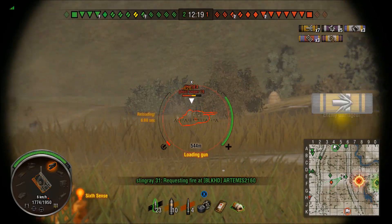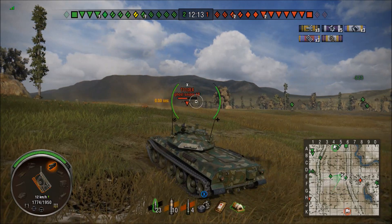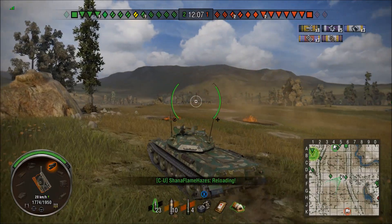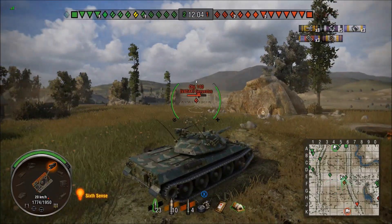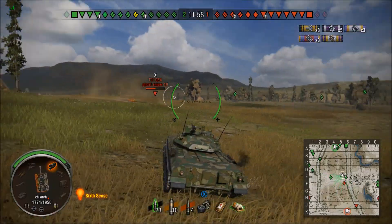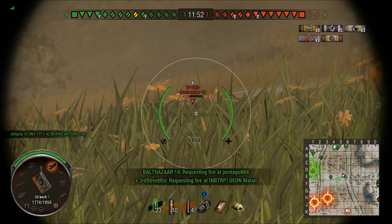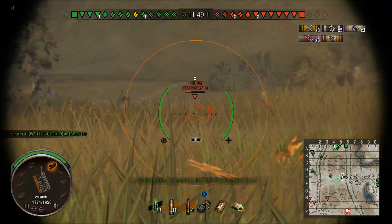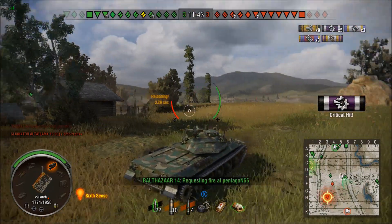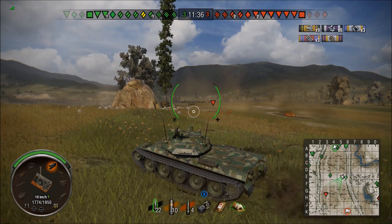They found us! Right, T110E4 at range — remember this. We've got side shots. Pen two out of two — just remember that, they've got two of them on their team. Look at this nice ridgeline work when you've got a spotter. This gun is lovely — with the vert stabs on, Onigiri and snapshot, you can just pull off shots so quickly in this tank.